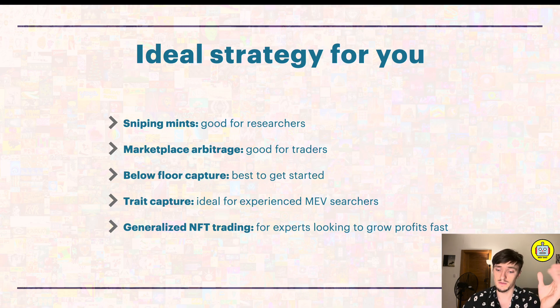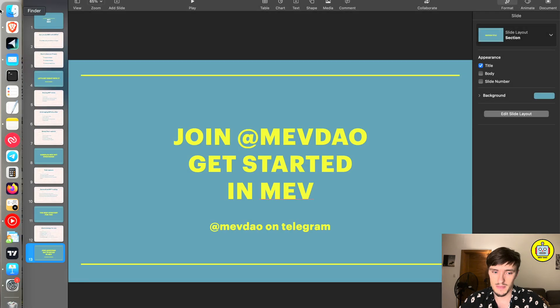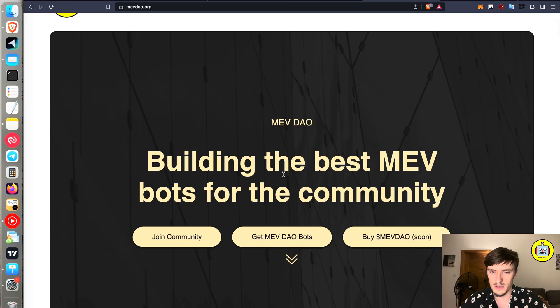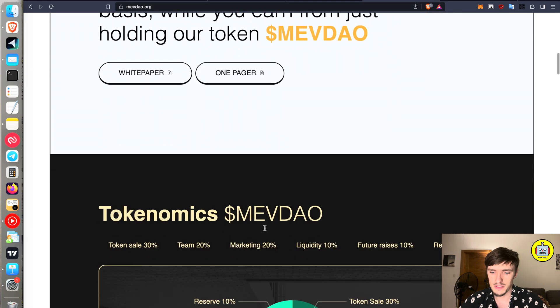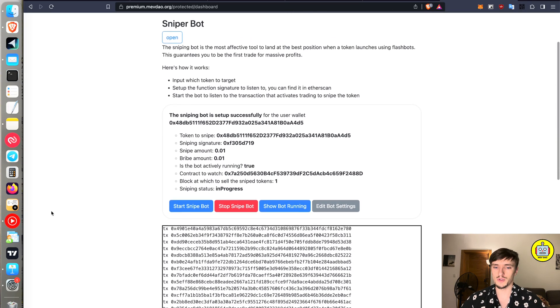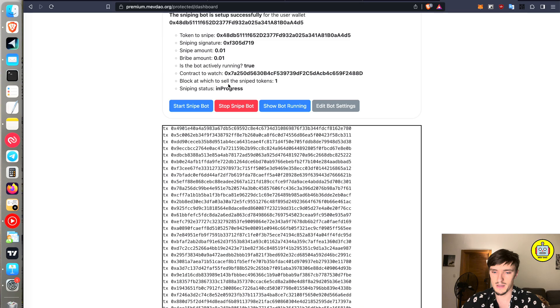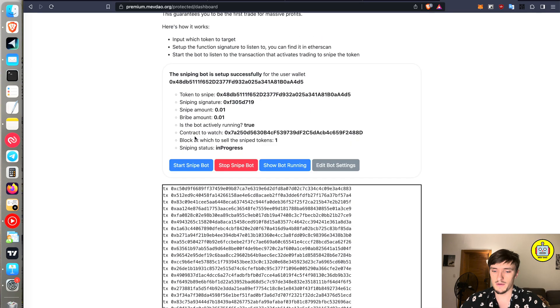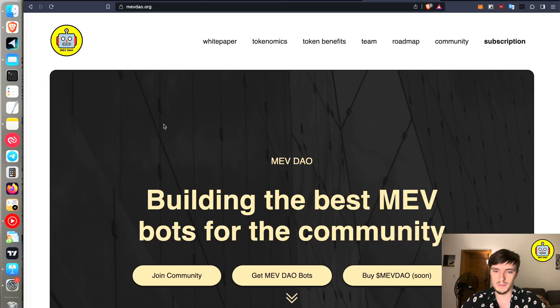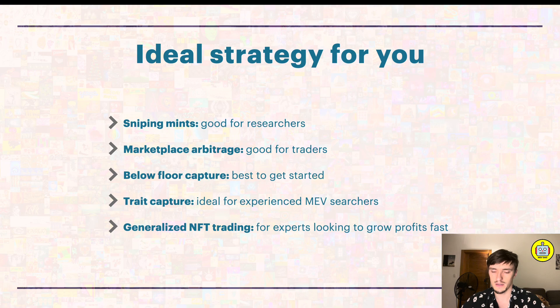Join MEVdao to get started in MEV - we help everybody build their own bots and are also creating our own. Find us on Telegram at mevdao.org, which has a one-pager and white paper. The snipe bot is currently available; it listens for transactions, shows your sniping progress, and lets you set at which block you want to sell. Hope you liked this video - make sure to subscribe, share, and comment which strategy seems most interesting to you.